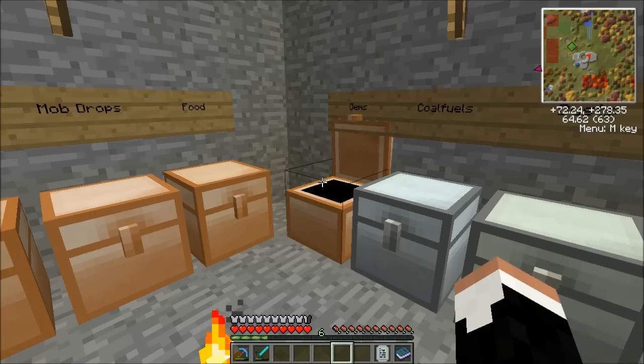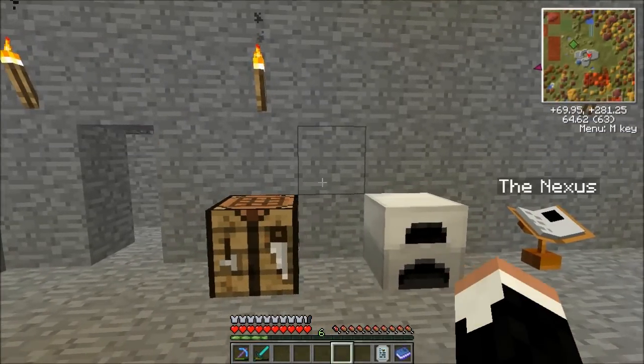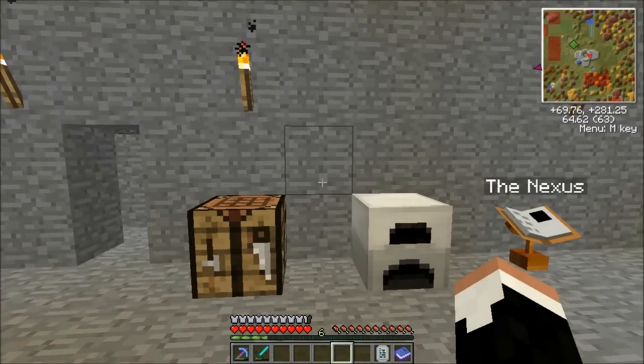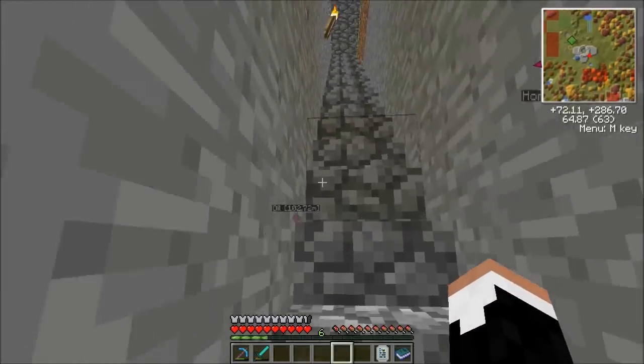I did some delving into another rich ore world off camera, and I've actually set a new rule for myself in this series. If I am in a dense ore world, I will not mine any diamonds that are not directly in my path — I'm not going to go out of my way to mine diamonds. That way I can occasionally go in there and pick up some quick ores, but I'm not going to be swimming in diamonds and therefore ruining the series.